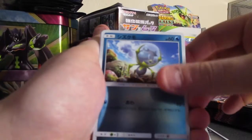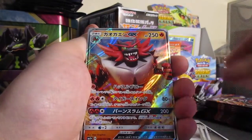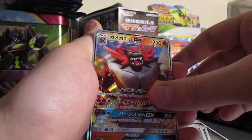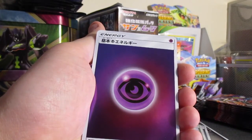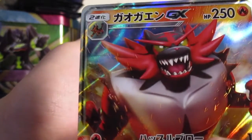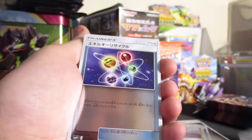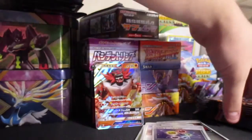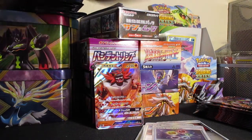We got a Dewpider, Rattata, another one of those — ooh, just as I said: Incineroar! Nice, it's very cool. It kind of has a little misprint — it has a line in the back. I don't know if you can see it. Yeah, you can. Kind of sucks, but cool pull. Usually the cards are way nicer than that.